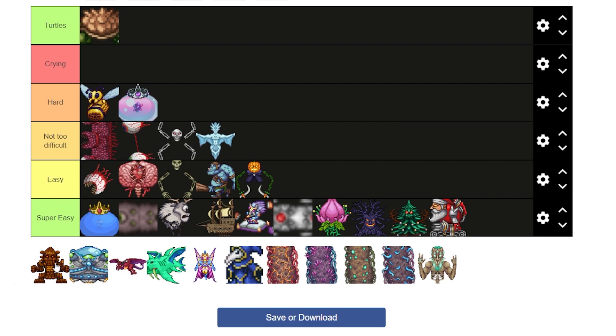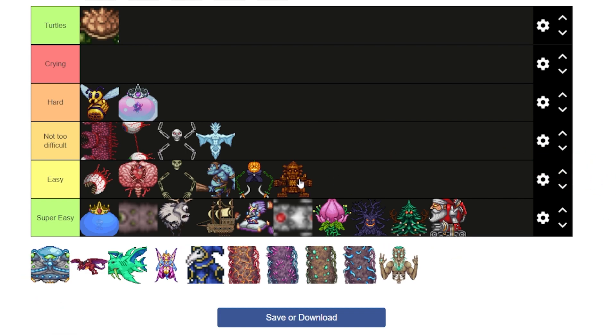The Golem — I'm going to put him in easy. Every time I've fought him I've been able to kill him first try, but I always kill him with like two health left. It's a lot of dodging projectiles, but he's a fairly easy boss, especially when you have the piranha gun.